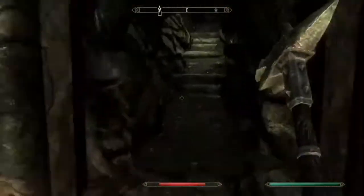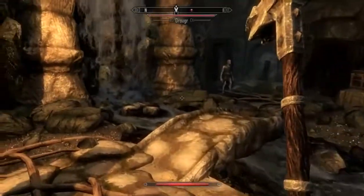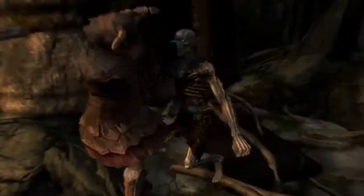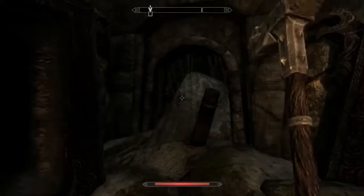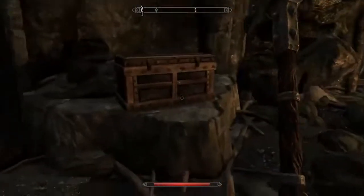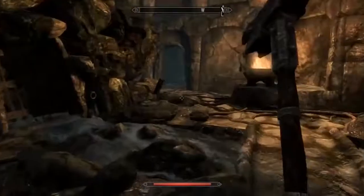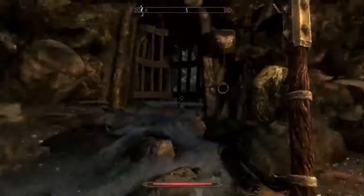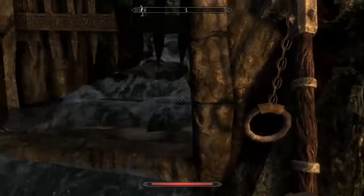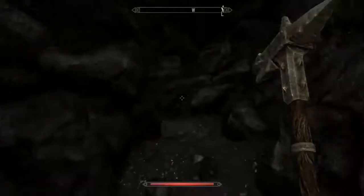Let's see what we can find now. Looks like we found our way out hopefully. Take out his leg. Got a chest — got some money in there, that's good. Activate the chain — looks like our way out. Sweet, nice.